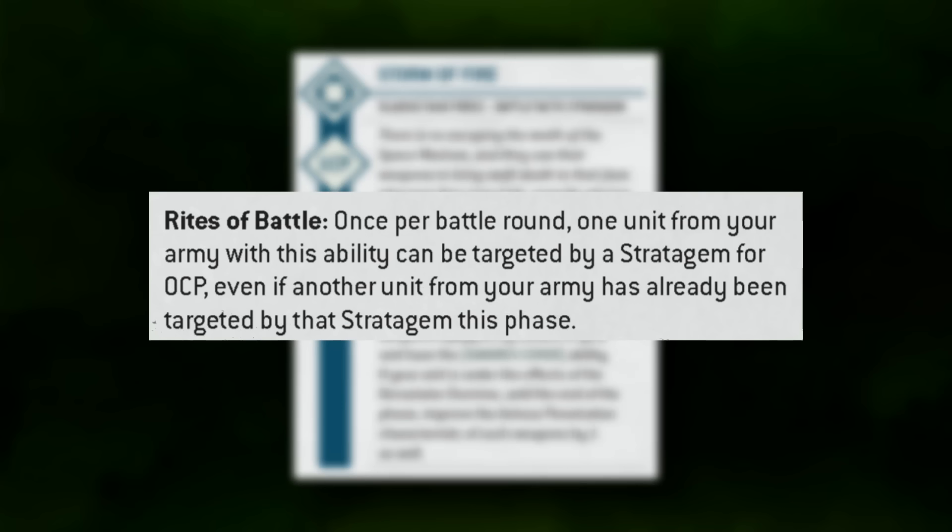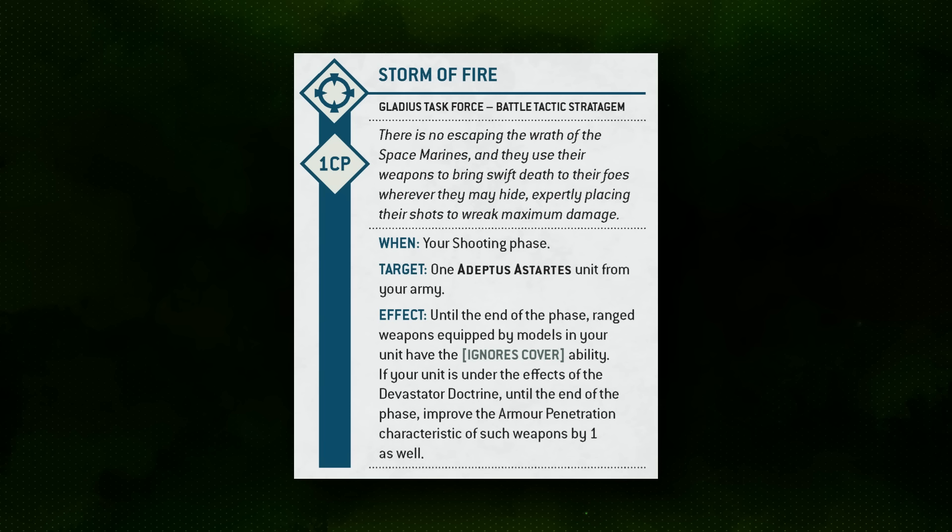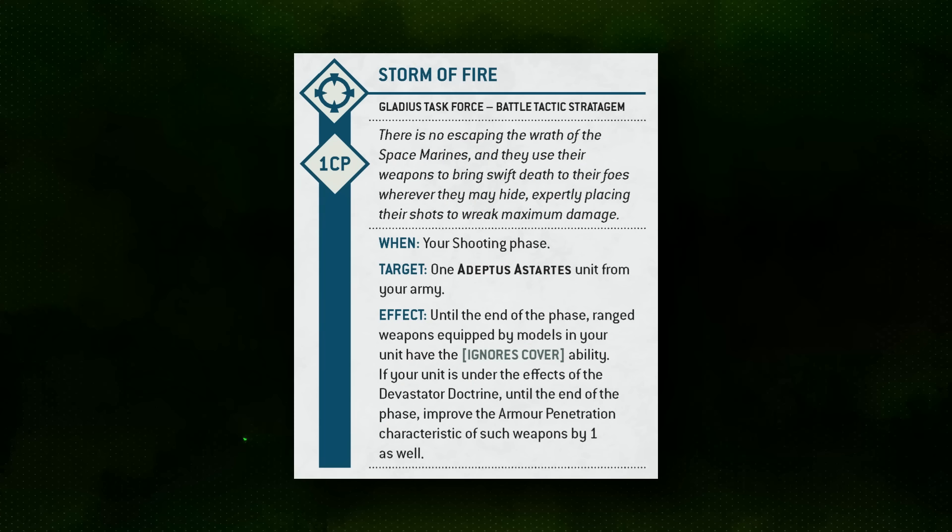If we want to push this damage even further, we have the Storm of Fire stratagem. It's a battle tactic stratagem, available for free with stratagems like Rites of War or Roboute Guilliman's Aura, and it gives the unit Ignore Cover. That's already big for a low-AP weapon. On top of that, if you are in Devastator Doctrine — which you will be via Adaptive Strategy — you also gain an actual plus one AP. Stacking that on top of the Close Quarters Firepower ability gets Aggressors to AP two base with Ignore Cover, so those strength four AP-zero weapons suddenly aren't looking so weak.